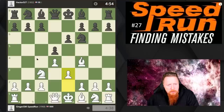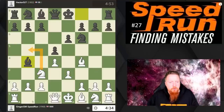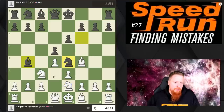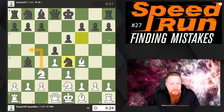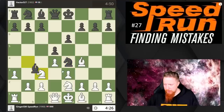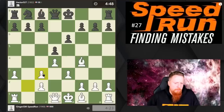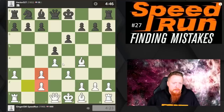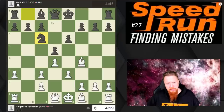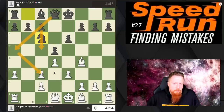We'll get one more Jobava London in. Knight b5 is actually the suggested move in our next Jobava course, but I thought I'd play the old variation here. The reason we're giving knight b5 in the new one is to stop this bishop b4 stuff. Generally, I think my opponent getting rid of the dark-squared bishop, even though he doubles my pawns, is not great because this bishop is very strong. If you're going to play like this as black, you need to try c5 and attack these pawns.